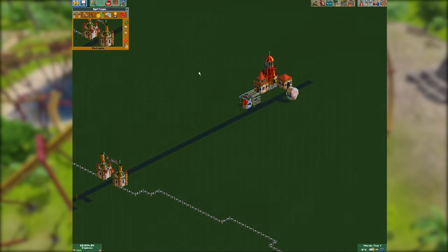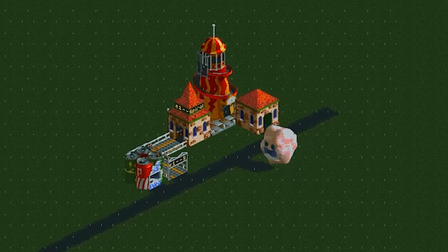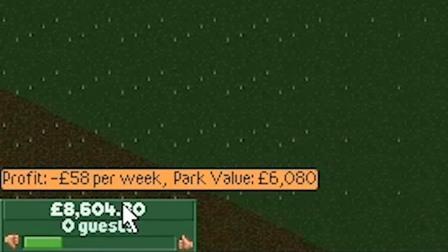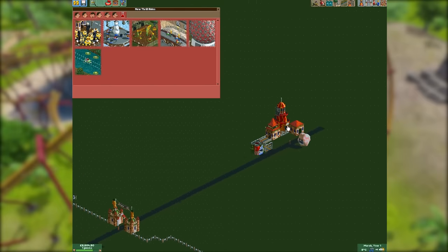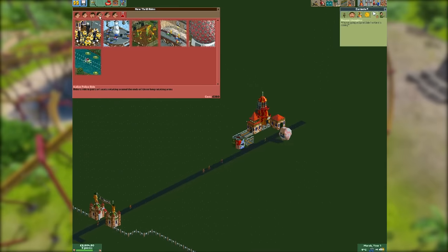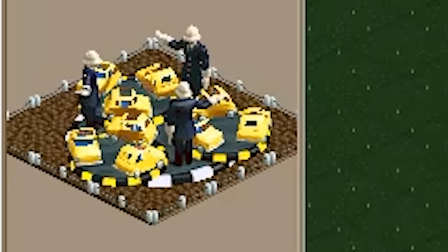I'm going to open the park. It's the 17th of March — we've got our cotton candy stall and the spiral slide. We will immediately start losing money, about 58 pounds per week just from maintenance. In order to make money you need rides which you can charge people for. No one will use the spiral slide in the rain. Fine, I'll pull out the big guns — the most powerful ride in all of Roller Coaster Tycoon 2: the Italian Police Ride.